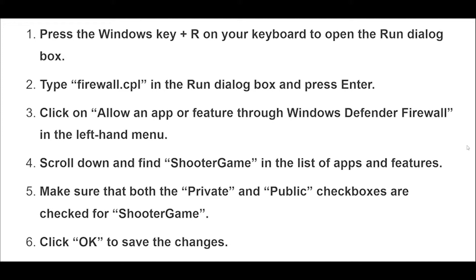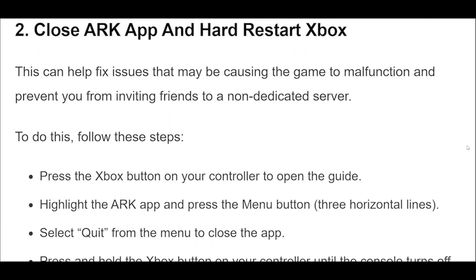This can help fix issues that may be causing the game to malfunction and prevent you from inviting friends to a non-dedicated server. To do this, follow these steps. Press the Xbox button on your controller to open the guide. Highlight the ARK app and press the Menu button (three horizontal lines). Select Quit from the menu to close the app. Press and hold the Xbox button on your controller until the console turns off. Wait for at least 30 seconds. Press the Xbox button to turn the console back on. Launch the ARK app and try inviting your friends to the non-dedicated server again.